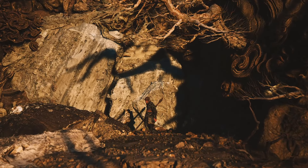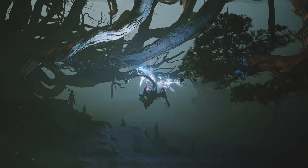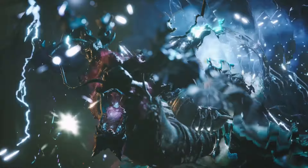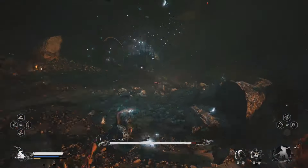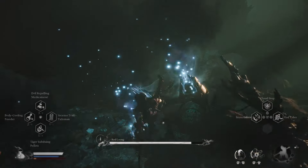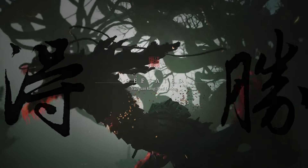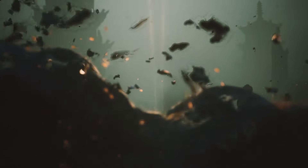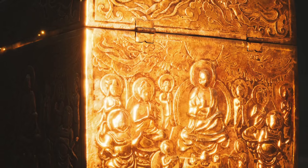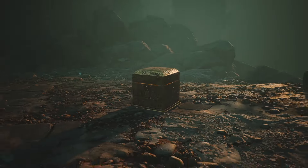Once you're inside, a dragon will appear that you will need to fight and defeat. After the fight, go ahead and open the chest and you will receive the Long Rest Staff, which you can craft later in the game, along with some other useful items.